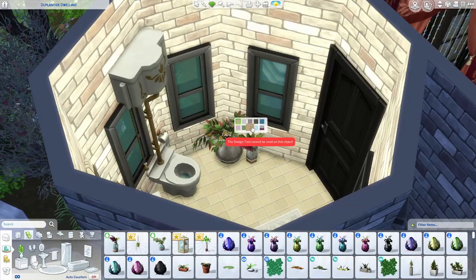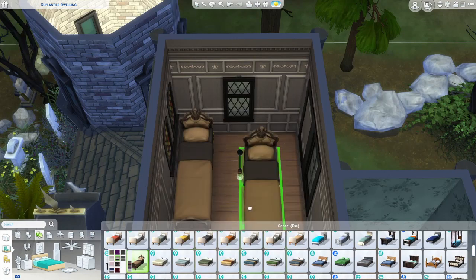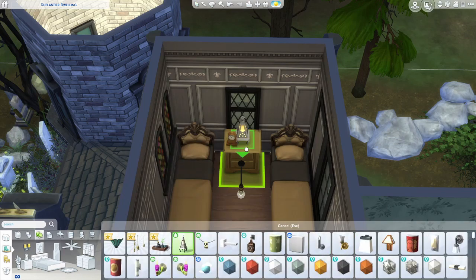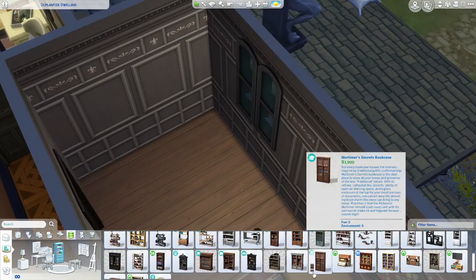I put a few of the new flowers and plants in there as well, and then I made a twin bedroom upstairs in the other room. I added a few cluttery bits — I put in a little desk and a bookcase as well in case they want to read.